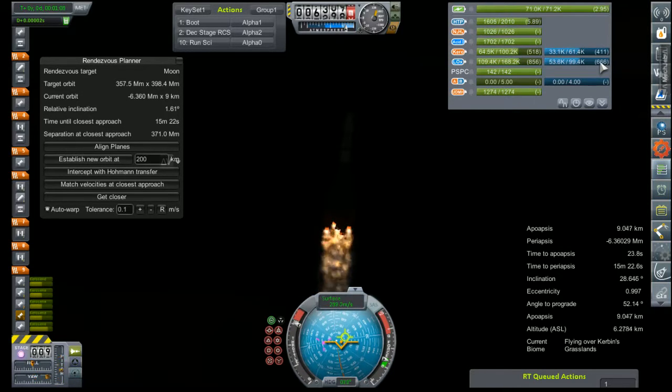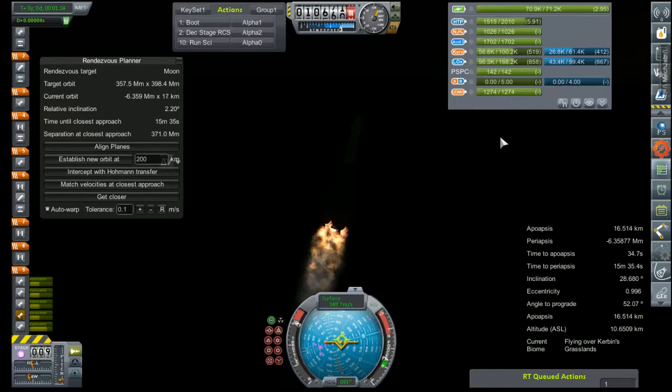We have a power loss on one of our boosters. Son of a bitch. Here I was just now talking about how reliable this rocket was, and we have a failure. This might cost us the whole flight, because that booster is not going to get us up to speed, and we have a lot of direction fighting to deal with here.